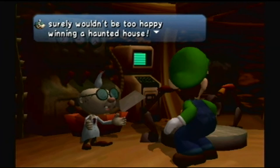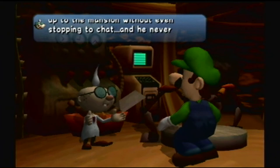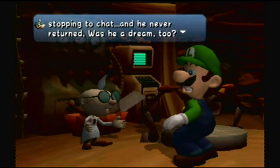'Now that I get a look at you, I just recalled a guy with a red hat, kind of like yours, went up to the mansion without even stopping to chat. And he never returned. Was he a dream too?' That's totally Mario! I forgot — Mario ran ahead of Luigi to get to the mansion first because he's a complete asshole and wants everything for himself. So I'm pretty sure that means he got his ass handed to him, which is pretty awesome.